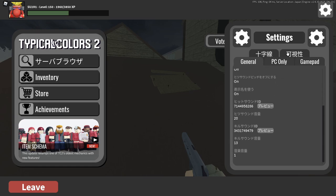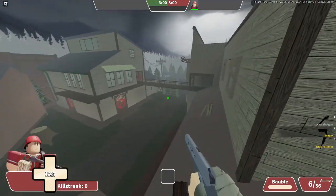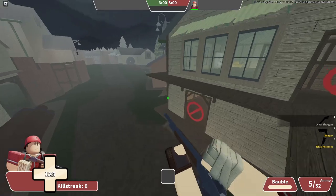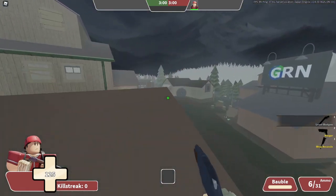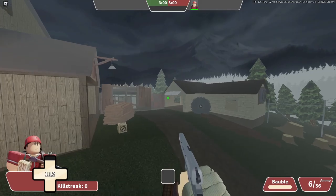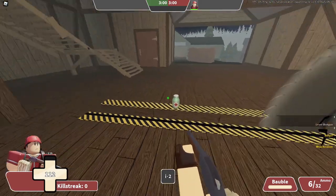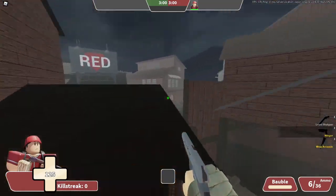My crosshair number is this — I'll put it in the description below, make sure to check it out. I put the multiplier at 1.8. So 1.8 is a really good multiplier — it's not too big, it's not too small. I adjusted this for a long time. Obviously preferences differ per person, so I put it at 1.8. You can change it to 2 or 1, it's your choice, but 1.8 is the preferable setting for me.